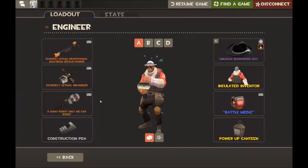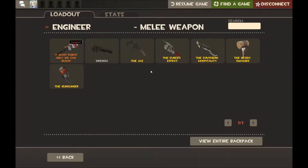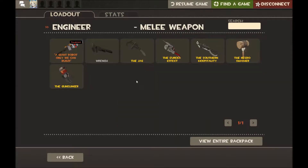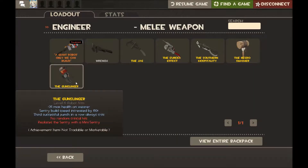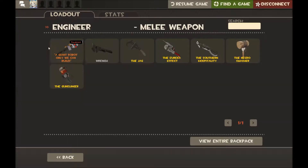Your Wrench is really your primary weapon most of the time. The Eureka Effect is a joke — the teleport effect is completely useless, and the minus 20% metal from pickups and dispensers is a death sentence since you need tons of metal as an Engineer. The Gunslinger is an absolute joke — never take it. The whole reason you're running Engineer is for the Sentry Gun, and without a level 3 gun you're dealing no damage and are kind of dead weight.